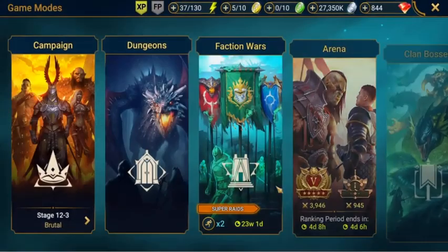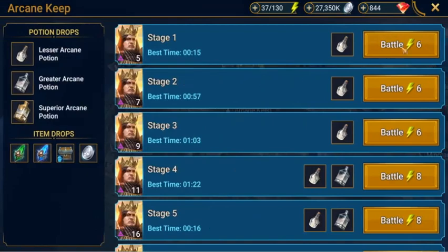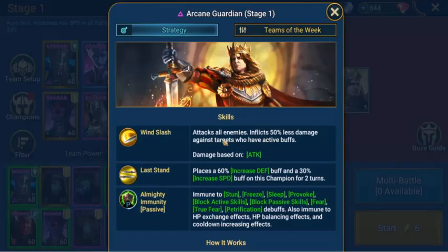We'll go down into the dungeon, into the Arcane Keep. We'll have a look at what it says for the boss guide. As you can see, he's got his Wind Slash — attacks all enemies, inflicts 3% less damage. Last Stand places a 60% increased defense buff and 30% increased speed on himself. He also has an Almighty Immune passive.